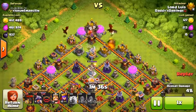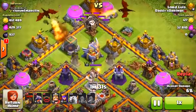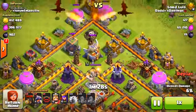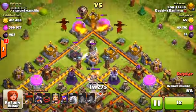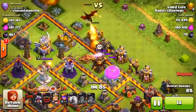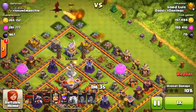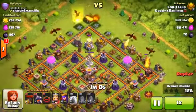It's surgical dragon — that's what it is. Back in my day we did surgical balloonian, but nowadays as a Town Hall 9 trophy pusher it's surgical dragon. He'll attempt to take out the eagle artillery, but unfortunately the teslas are going to take down the balloons before they can get it. He puts two balloons on the right side to take out that archer tower, giving his dragons a little more slack to grab percentage points undetected.